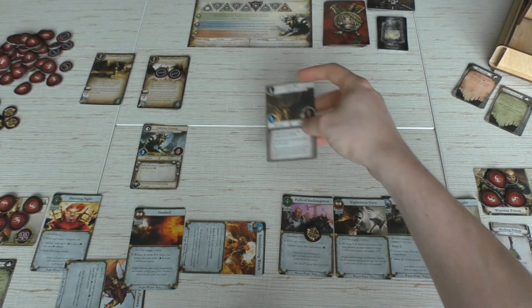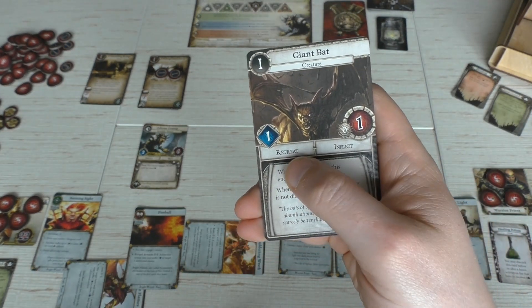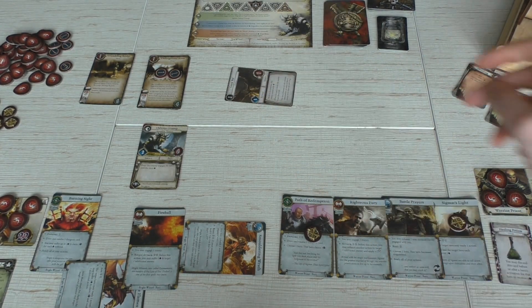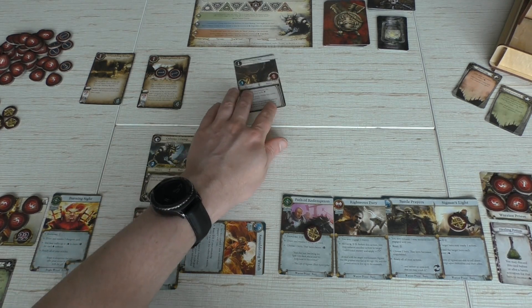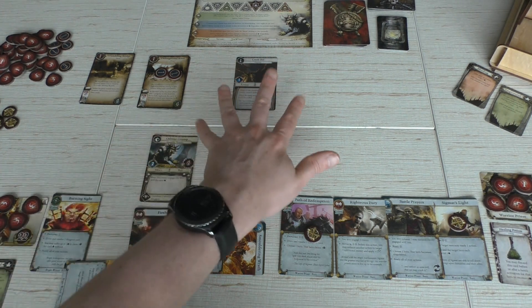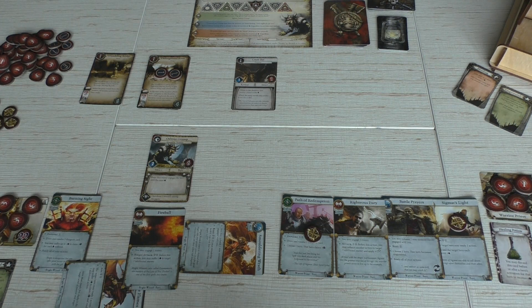It's a giant bat who engages with the Warrior Priest. He will retreat and then inflict one damage — he went back to the shadows and did one damage to the Warrior Priest. So let's give him that point of damage. Okay, so that's the only thing that went wrong that I know of. Probably more things, but that's an important one. So we now have the giant bat there, we have Odious Grump still here, and we have one more wound for the Warrior Priest.